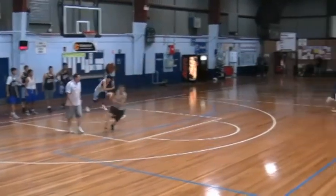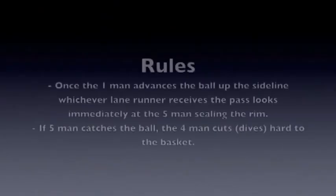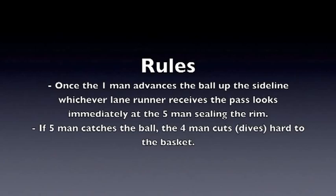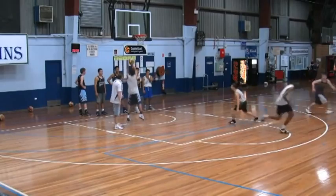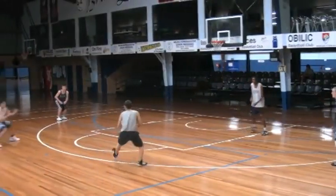He quickly pushes the ball up the floor, passes over the halfway line. The post seals, and then the four man dives to the basket. So we can either pass to the floor, pass out, or the five man can make a post-up move. The one on the sweep kicks it ahead to catch the ball above the foul line.